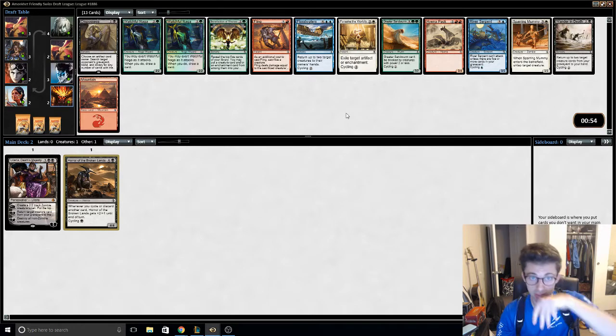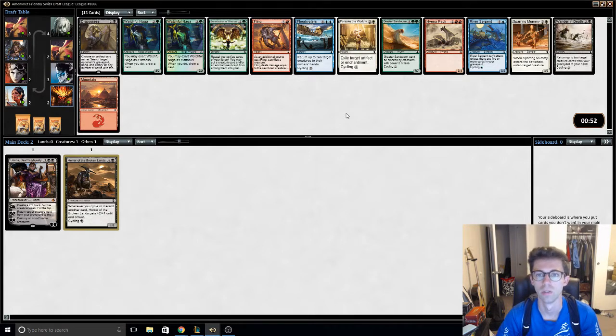The pack is awful. River Serpent — we did pass good blue to the left. Wandered and Death is playable, probably just gonna take that.